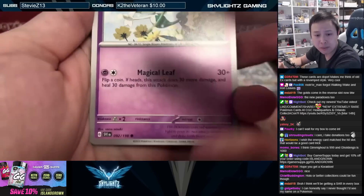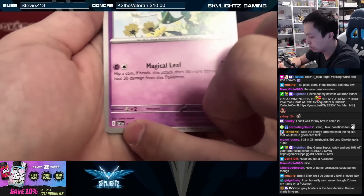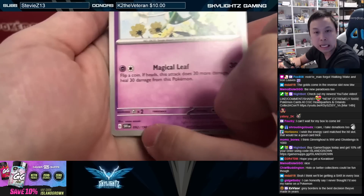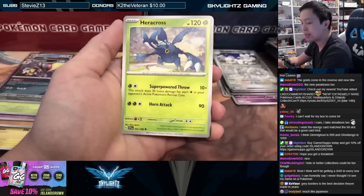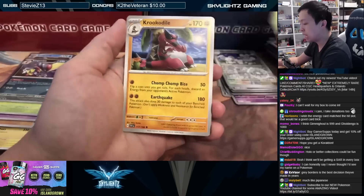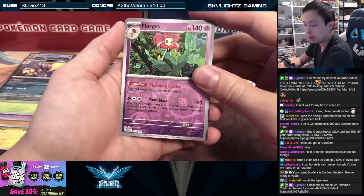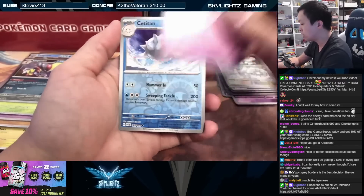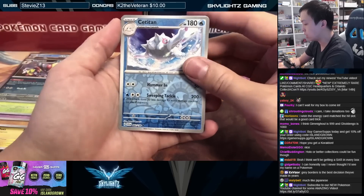Another interesting thing is that instead of a set logo, they now have a set number. You can see 'SV1 EN' — Scarlet Violet 1 English. That's something the Japanese side has been doing for a while, but English used to just have symbols. So changing to these numbers is interesting — let me know your thoughts on all these new changes.